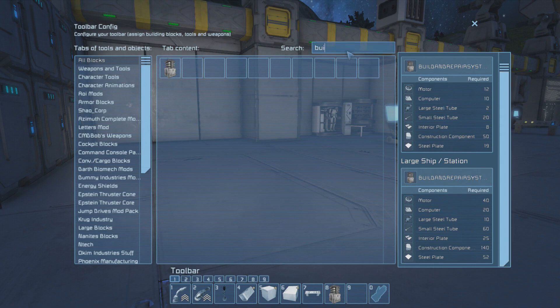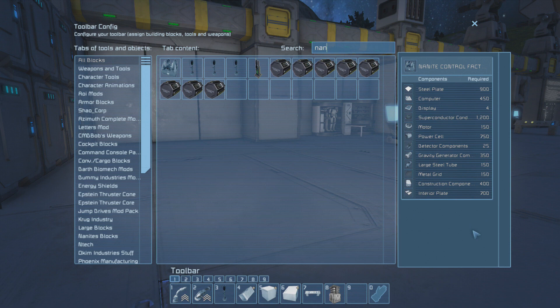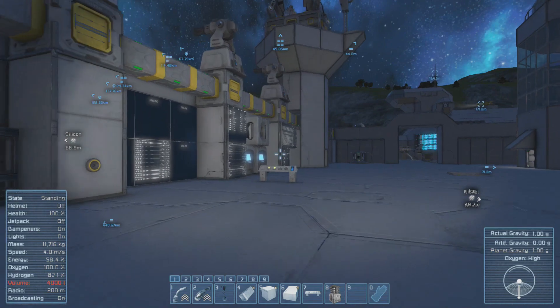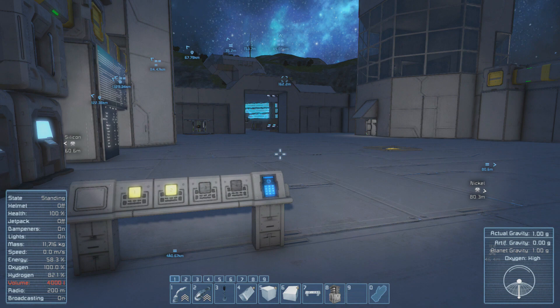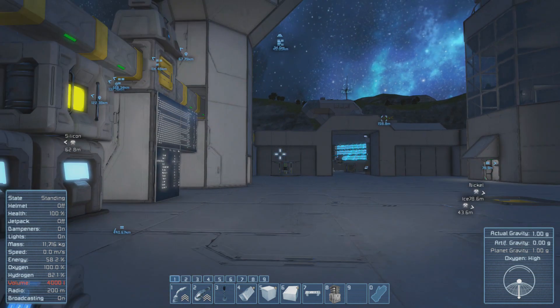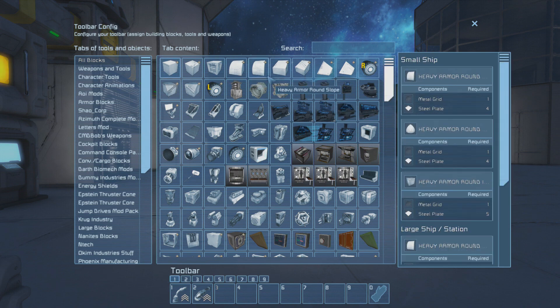That's not too crazy. The nanites are far more expensive, but again they are a lot more versatile. If you're just looking for a really cheap block to construct stuff, go with the nanobots. If you don't have all the material, it could be a good option at the start of a session, since you could get those materials from grinding down a few blocks of a crashed ship.